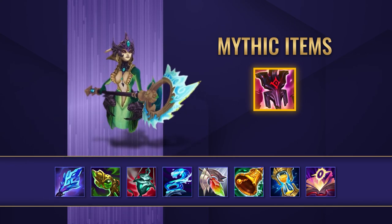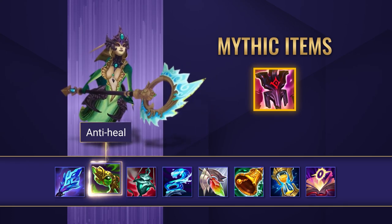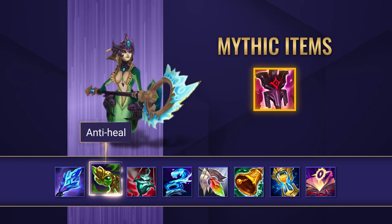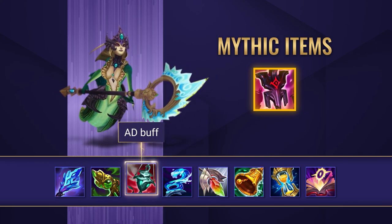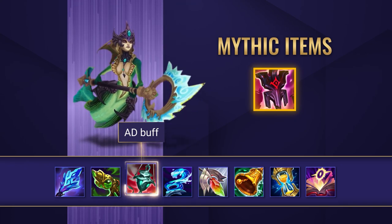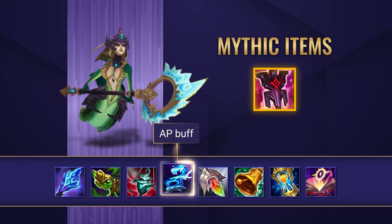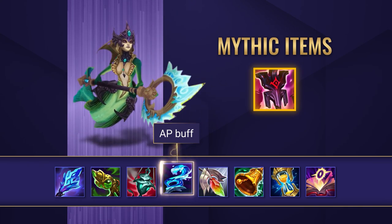After that, if you're against heavy sustain comps, you could get yourself a Chemtech Putrifier. This means you can invest in an early Oblivion Orb to easily shut down those champions like Soraka and Sona in lane. Ardent Censer is a great option when your team has a lot of high-profile AD champions, especially hypercarries like Kog'Maw or Master Yi. Staff of Flowing Water is the AP equivalent of Ardent Censer, so you'll want to take this if your team has a super potent magic damage threat.